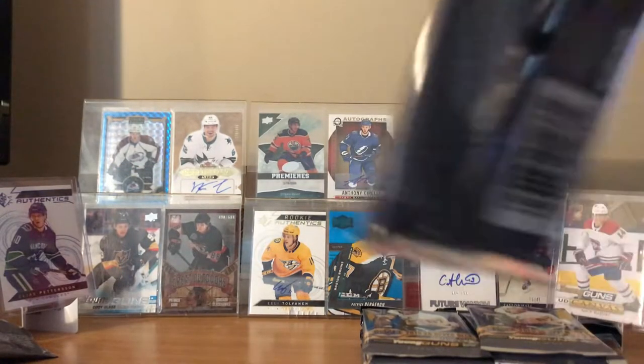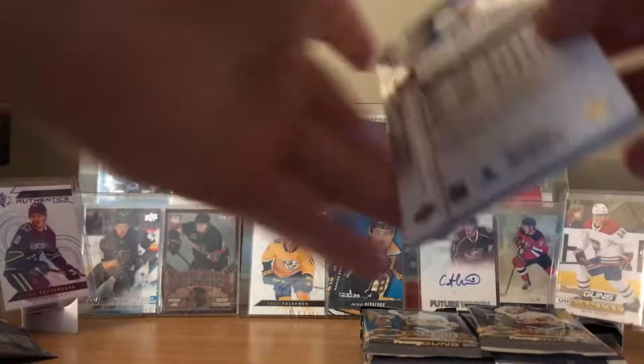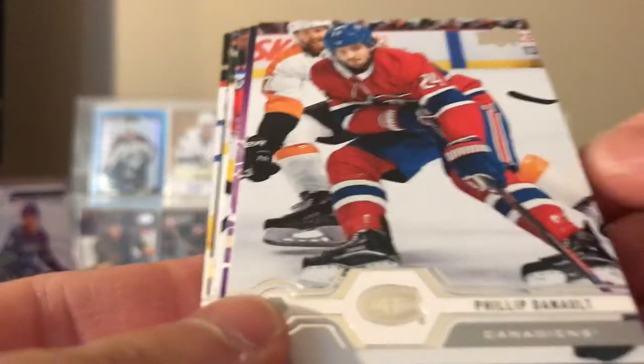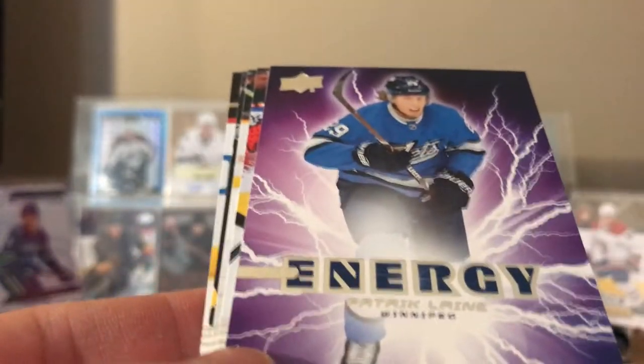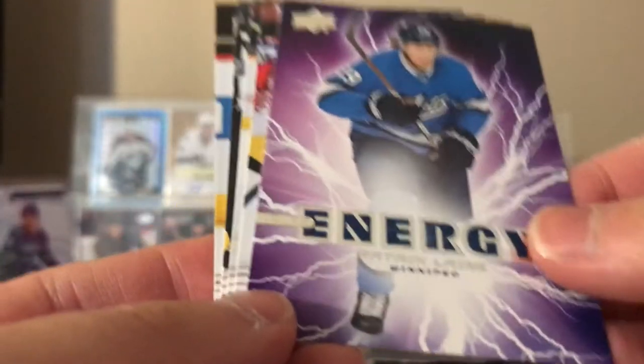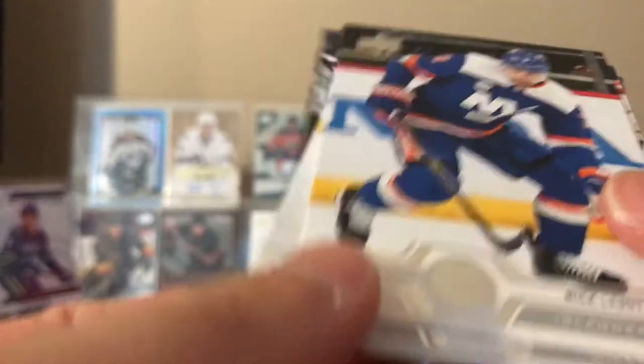Here's the half of the box, pretty much. 12th pack. We got Matt Dumba, Max Pacioretty, Philip Danault energy, Patrick Laine — nice, I'll add that to my PC — Nuge, Tyler Johnson, Ilya Kovalchuk, and Nick Leddy.